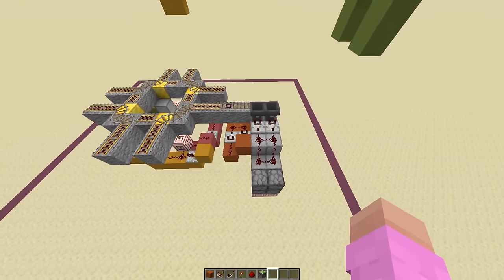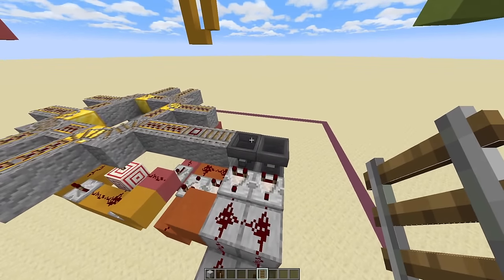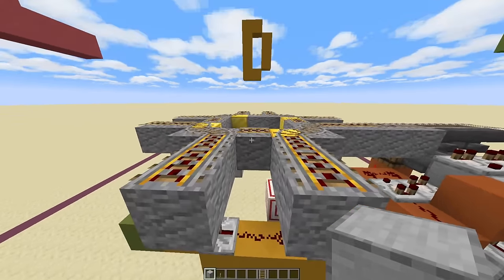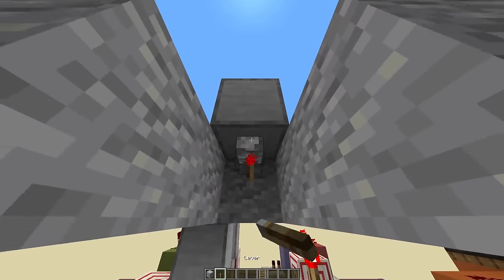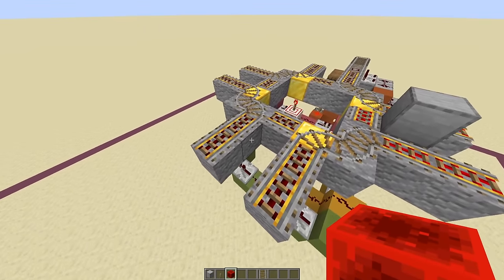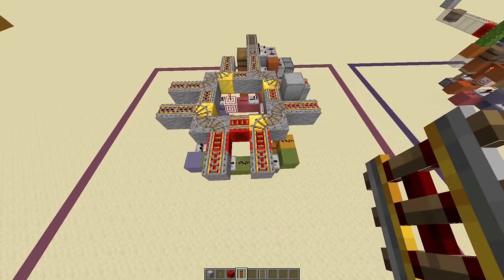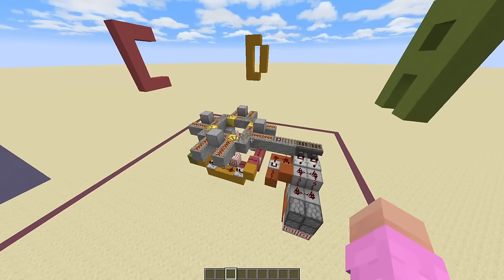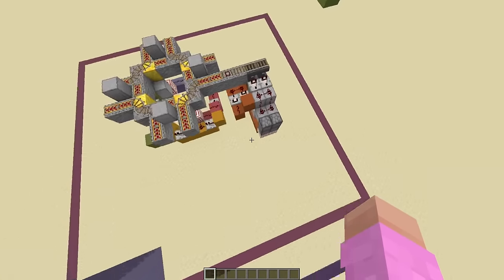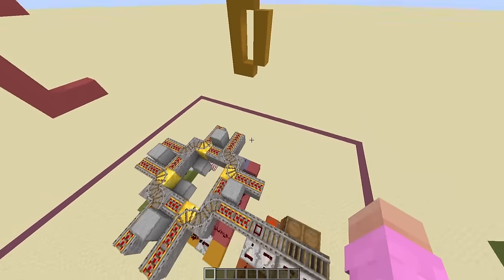And that is going to be the same on every single one of them. Then one final step for the top is to place down two rails on top of these hoppers. And also for the central bit, place down a block here with a lever or redstone torch underneath — and that will power the rails. Alternatively you can also replace these blocks here with redstone blocks if you would prefer, though that is a lot more expensive. Then for the next step, all you want to do is rebuild this rotated 90 degrees on all four sides. So I'll be right back once I've done that.